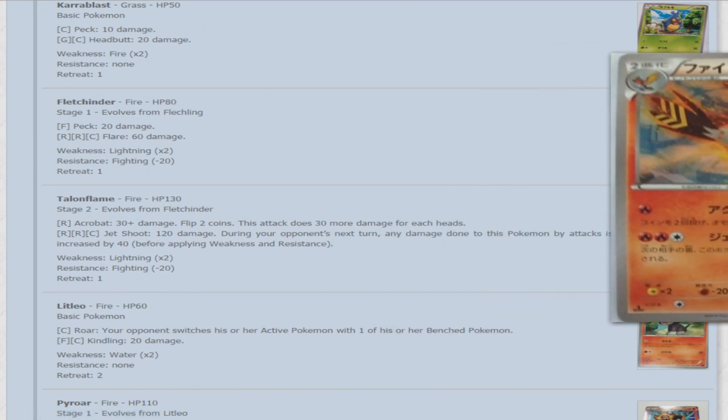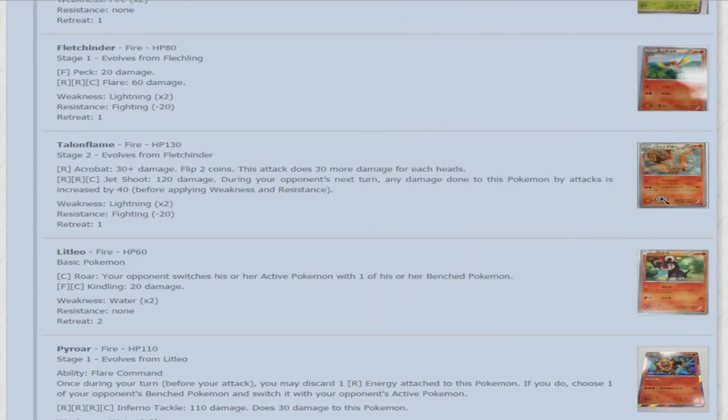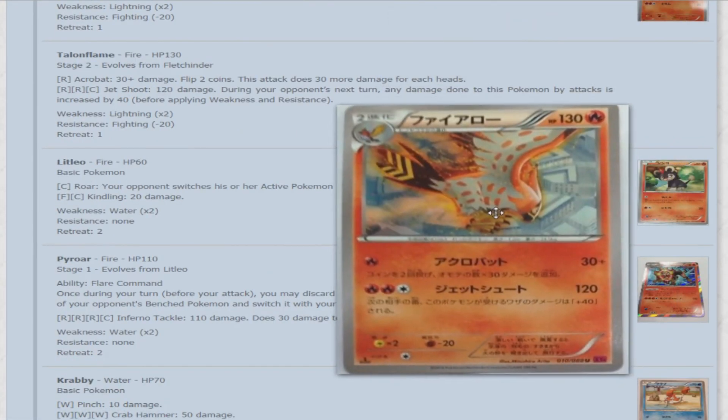For one fire, Talonflame does Acrobatics — 30 plus damage, flip two coins, this attack does 30 more for each heads. And then what might be the worst attack in history: Jet Shoot. For two fire and a colorless, it does 120 damage, but during your opponent's next turn, any damage done to this Pokemon by attacks is increased by 40 before applying weakness and resistance. That's just disgusting — it's awful, like a Fire-type Close Combat.